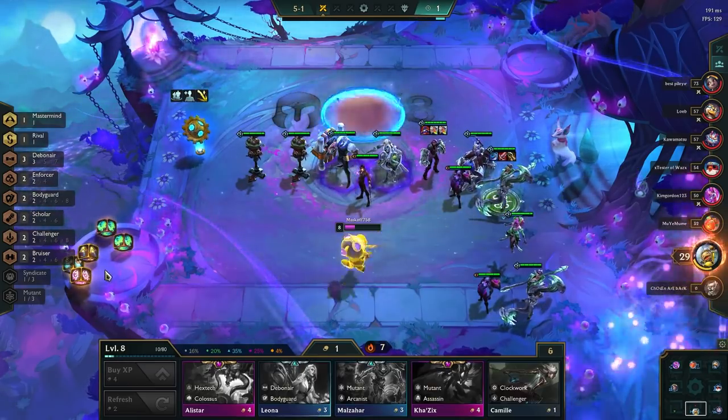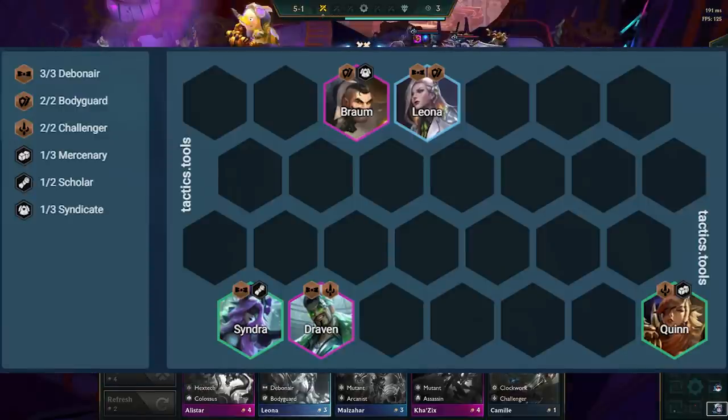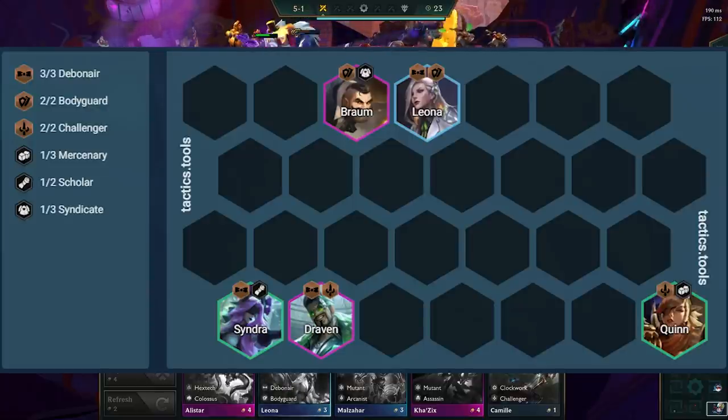The build is relatively flexible as we only have 5 core units for the comp. We have Draven as the main carry, Cinder to be a Debonair synergy bot — but she's also better than Talon as she provides anti-assassin utility. Leona is our main tank and a Debonair unit, Braum for two Bodyguards and also as a powerful CC unit. We also need at least two Challenger units in at all times.